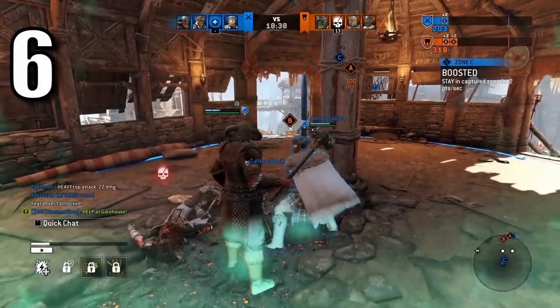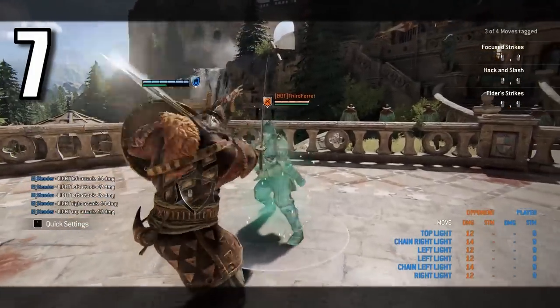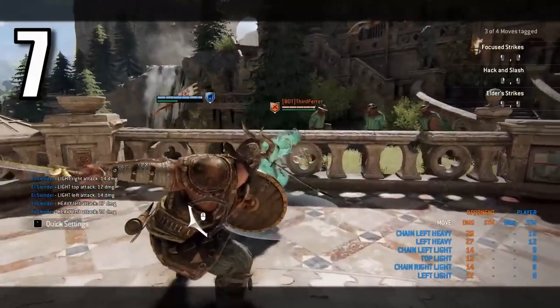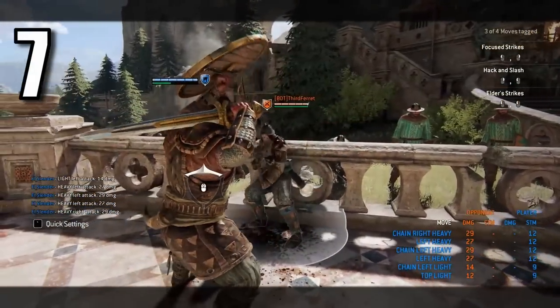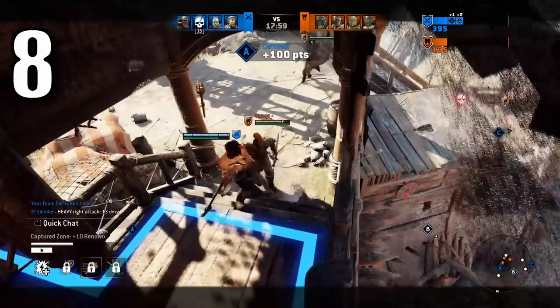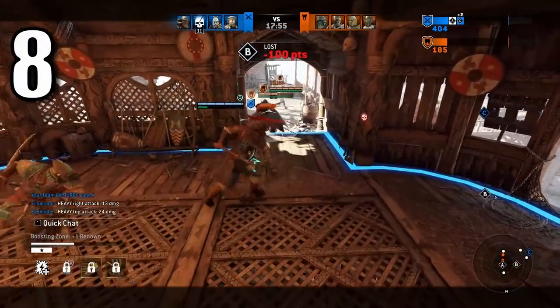This is not exactly a new mechanic, as it is an expansion of an unused mechanic: attacks that are given different properties depending on the side that came before. For example, a Raider's chain top heavy only becomes unblockable if the attack prior also was a top heavy. An ability called Momentum, where if you throw an attack from the same side as before, the momentum of the weapon is carried out and you won't have to use as much stamina for it.